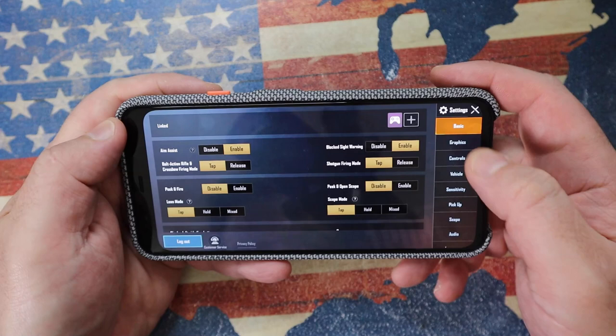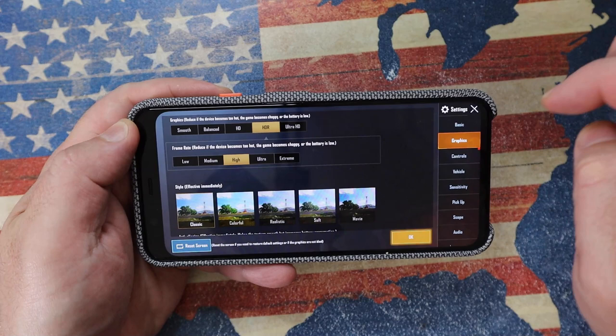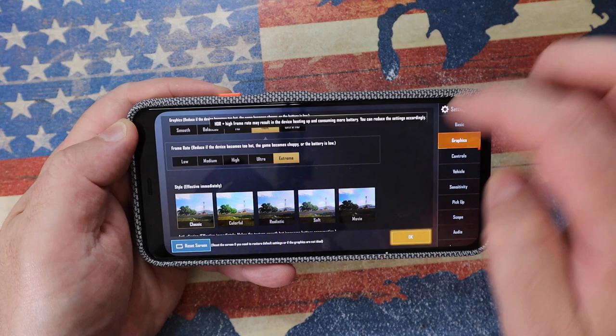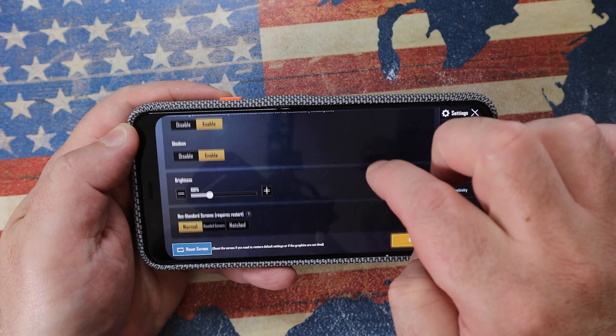Kicking off our list of games is PUBG. Let's go into settings, let's go into graphics, and at the top I'd like to choose Ultra HD, but it still says coming soon. So my only option is HDR — let's set it to that. Under the frame rate, let's go to extreme, to the max. As we scroll further down, under styles we'll select movies. We'll make sure anti-aliasing is enabled — want those smooth textures, but it will eat up more of my battery.